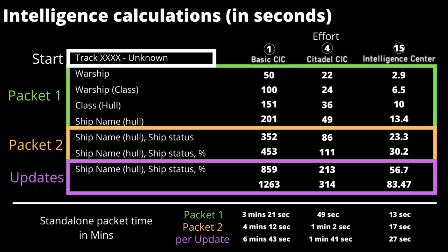Looking at the other levels of effort provided by the other components, the Citadel CIC is fairly fast in providing updates — it would take roughly 2 minutes to fully analyse a ship, and then a subsequent 1 minute 41 seconds for an update. The Intelligence Centre is by far the best, not only with its smallest inaccuracy but its faster update times. However, you could get away with the Citadel CIC, although you would lose the benefit of fleet-wide analysis that the Intelligence Centre provides.